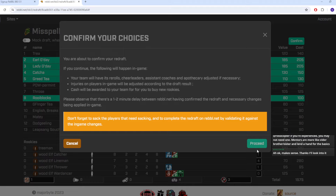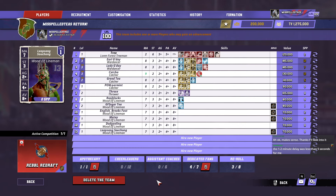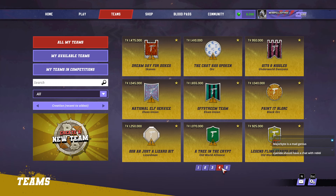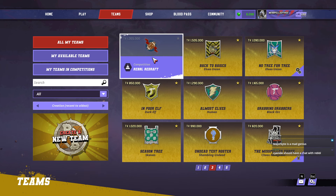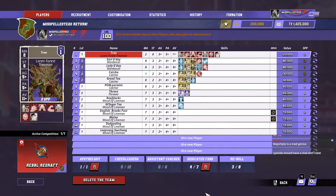We have to do the manual buying of the rookies. Please note there's a one-to-two minute delay between rebel.net confirming the redraft and changes being applied in game. I just want to say — it's insane to me that I can go on this website rebel made and it's talking to Blood Bowl and making changes in game. That's wild that it's even possible. Rebel is very cool for that — the tech people and the skills they have to do these things is bonkers. Major Byte is a mad genius.